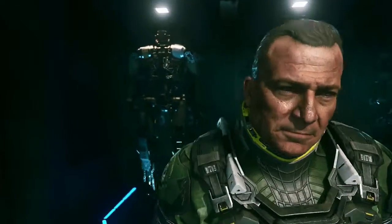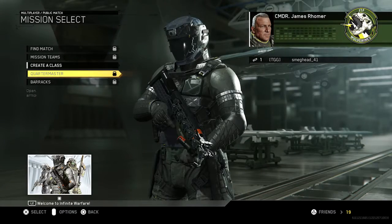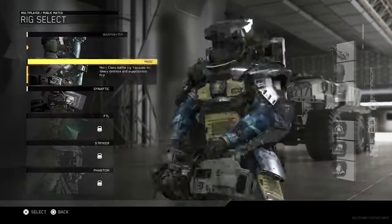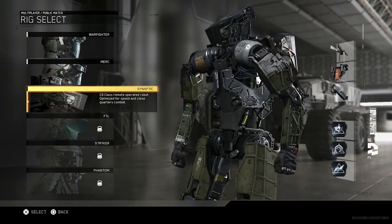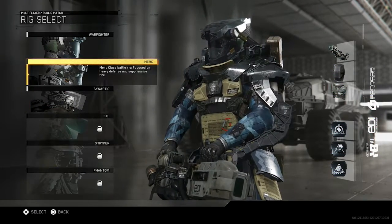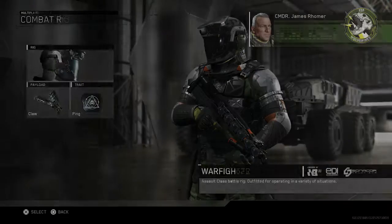Pick a rig. So I think the rigs are just your basic kind of classes in Infinite Warfare. Why could I be a robot? Assault. So we've got an Assault class, a Merck class which is Heavy Defense, and we've got a Speed and Close Combat class. So let's just stick with the Assault class.